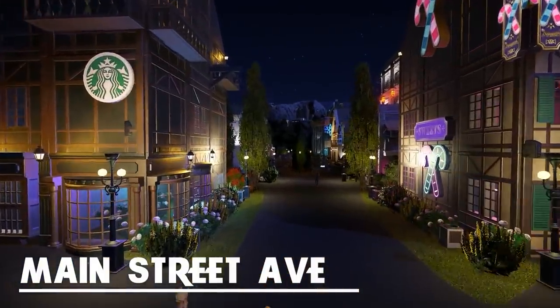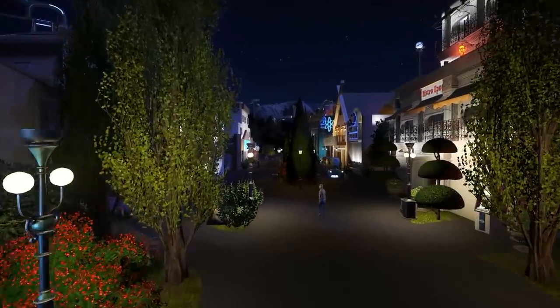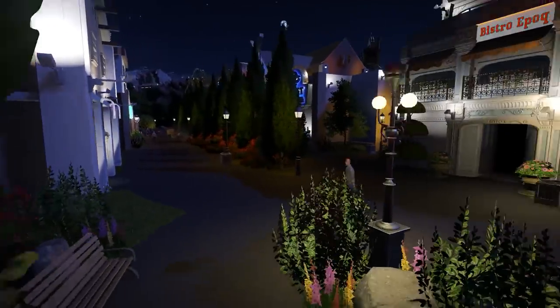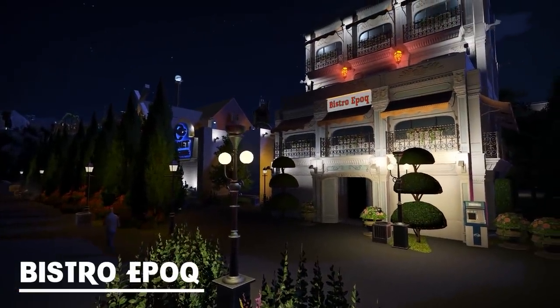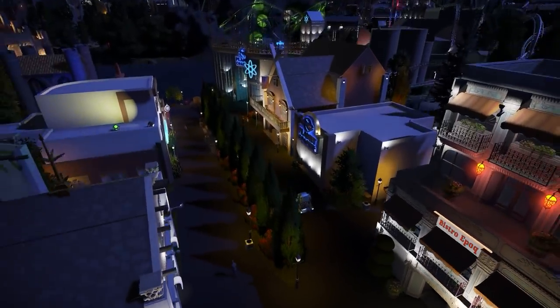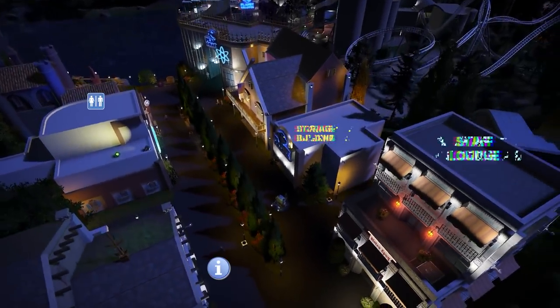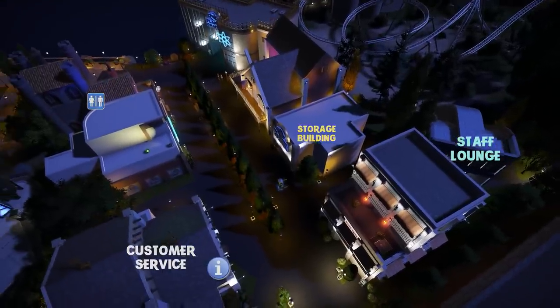The first thing we're touring, though, is actually the very first section we built of the park, which is Main Street Avenue. We're starting with a French restaurant named Bistro Epoch. On Main Street Avenue, we have several types of buildings — we've got some restaurants, but we also have customer service, some storage, and a staff lounge.